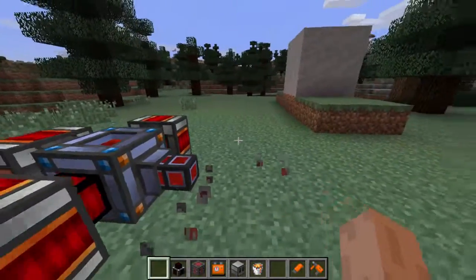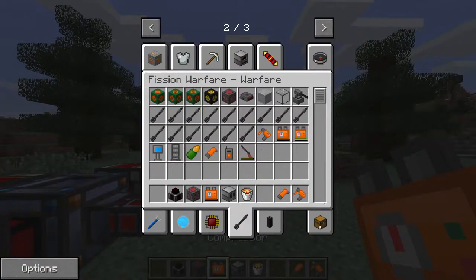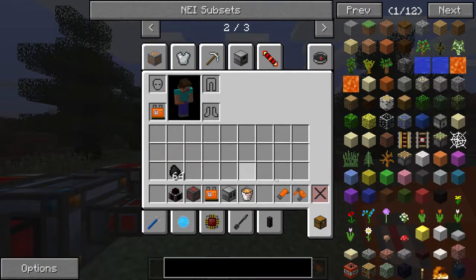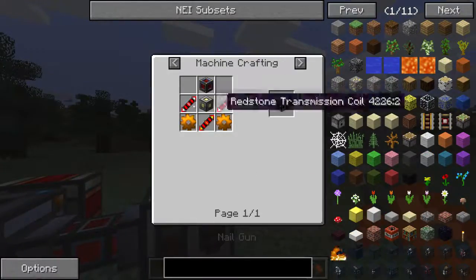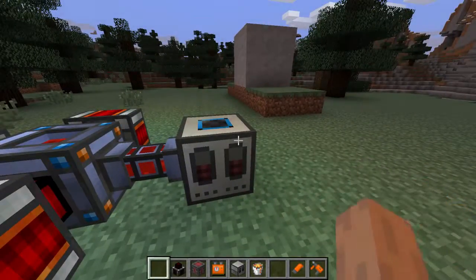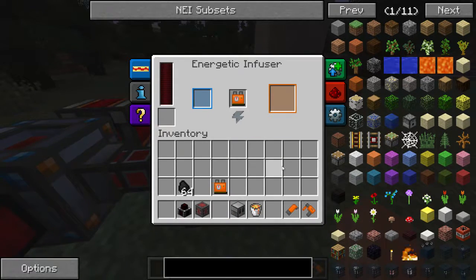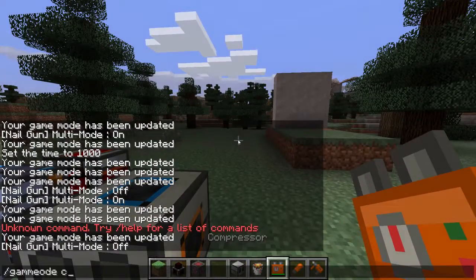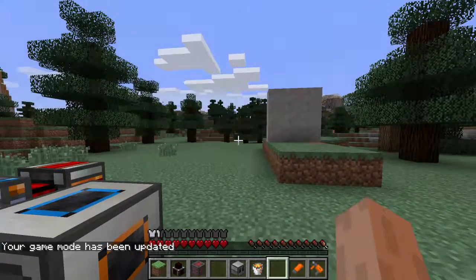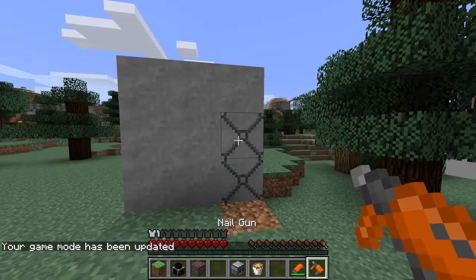Next, there are other things which need power that you actually hold and equip, like the compressor. If I right-click the compressor, it puts it on my back, and this is needed for the nail gun, which reinforces the concrete. So if I want to charge this, I place down an energetic infuser — which again, you can hit R to see how to make it. Then you will simply fill it up with RF and place the compressor inside the charging slot. The compressor is now fully charged; I can take it out, put it on my back, and then with a nail gun and a nail gun magazine, I can begin to reinforce the concrete.